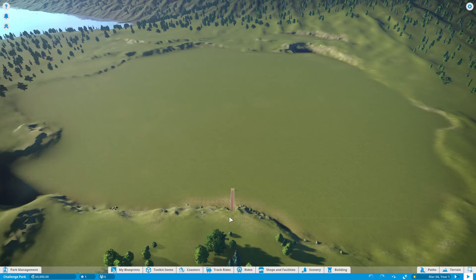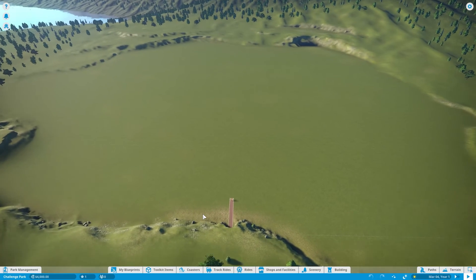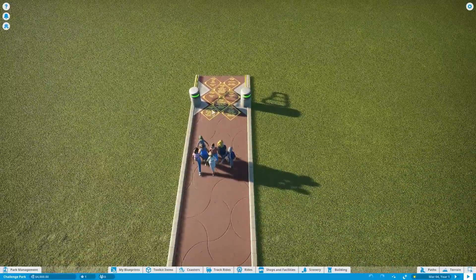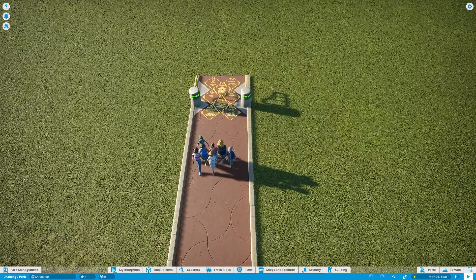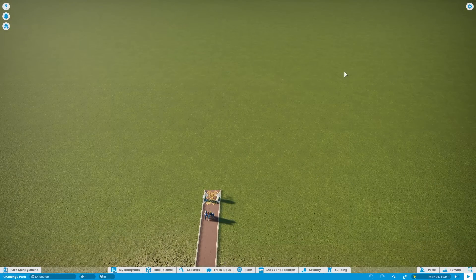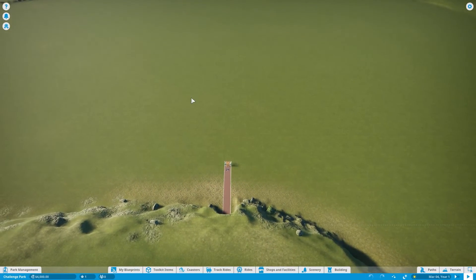I'm going to show you around and show you how to start a park from scratch. Here we have our entrance. We've already had a few people come up to this gate, seen that there is nothing here, and said, "Screw that, we're leaving." So we're going to leave it on pause to build a few things before we let anyone in to check it out.